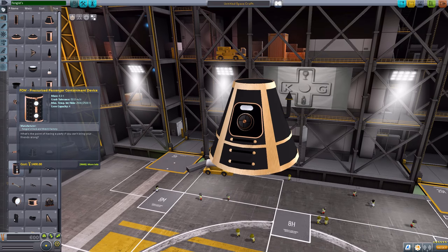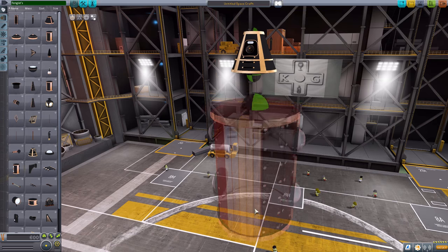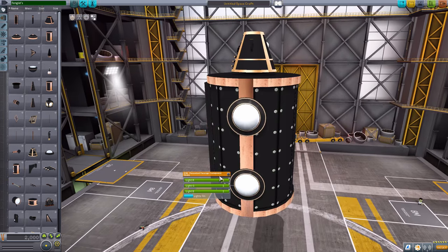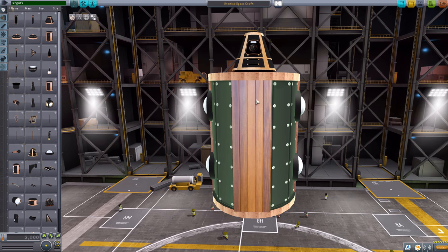We also have the FCW Pressurized Passenger Containment Device, which is just a place to store crew. It is a 2.5 meter part. Again, no interior — we just have some lovely lights that go on. I do love the design of this thing; you've got copper and cast iron, I guess is what the black is supposed to be, rivets, and a wooden deck right here. Because it is kind of meant to be nautical, but you don't need it to be. The wooden deck is a nice little addition.